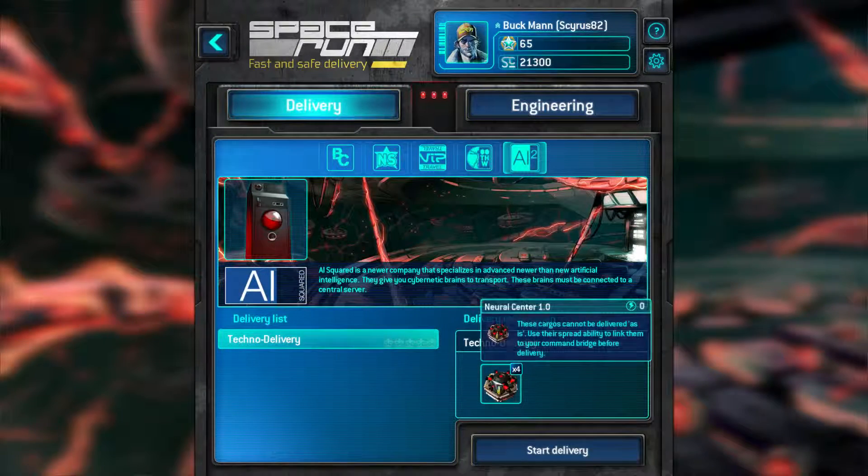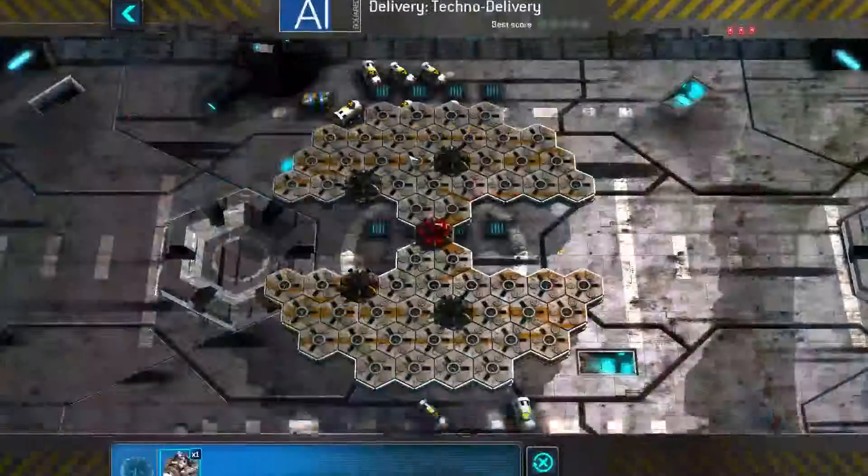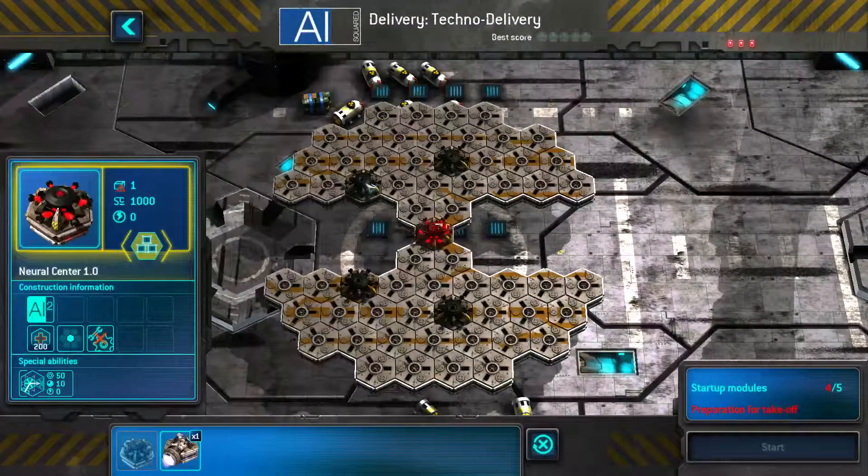In Techno Delivery, this is the first mission from AI, and we need to deliver four neural centers while they're powered up. This is our ship configuration. We're going to need to power these four nodes up by connecting them to the main central unit.